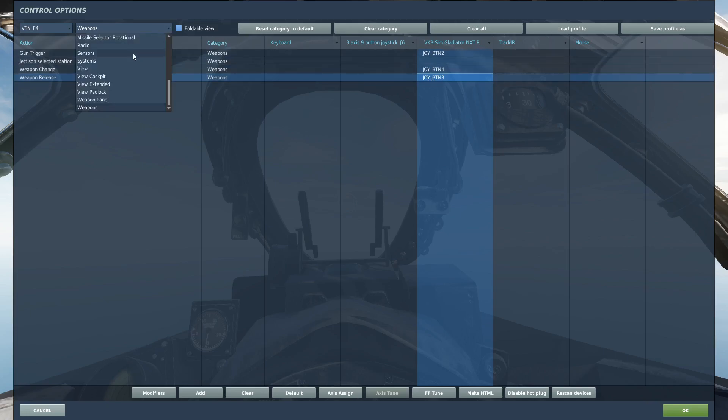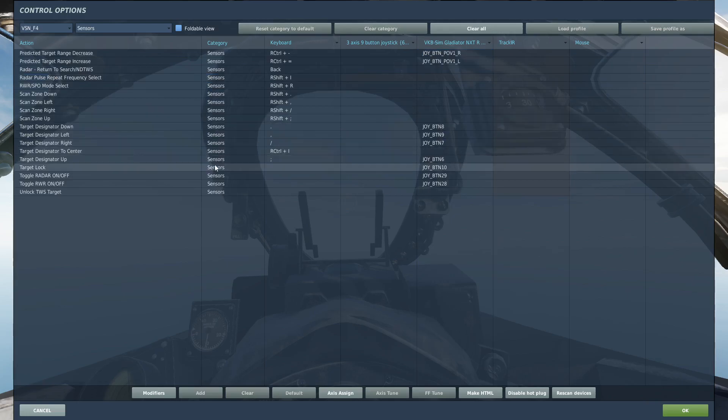Then we go over to sensors, and we can use the radar if we like, but it doesn't really matter. All these controls you have set up for the Sparrow missile are not really going to do a whole lot of good, because apparently the radar doesn't actually slave the Sidewinder to a lock — it's just slaved to the boresight. So that's all we really need.